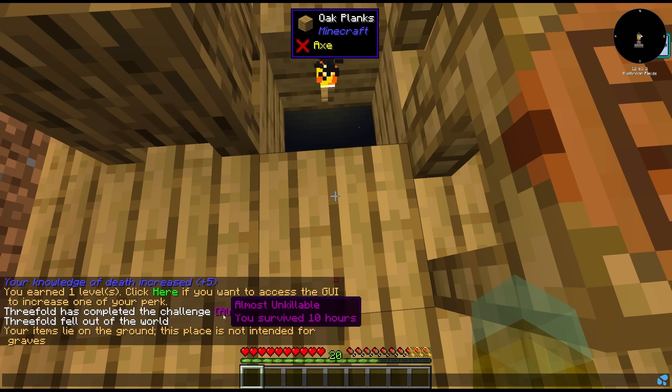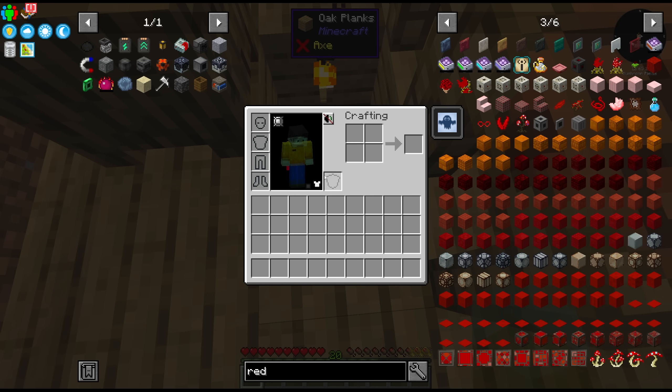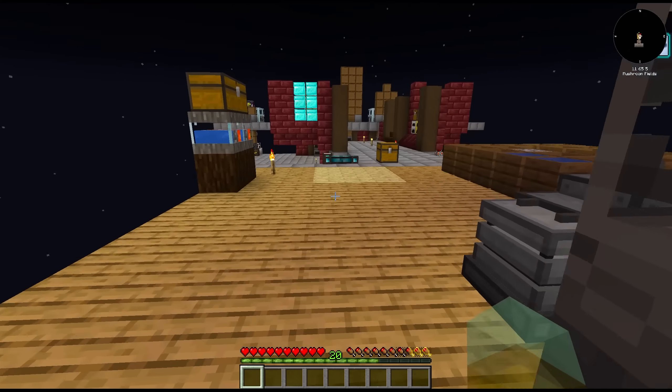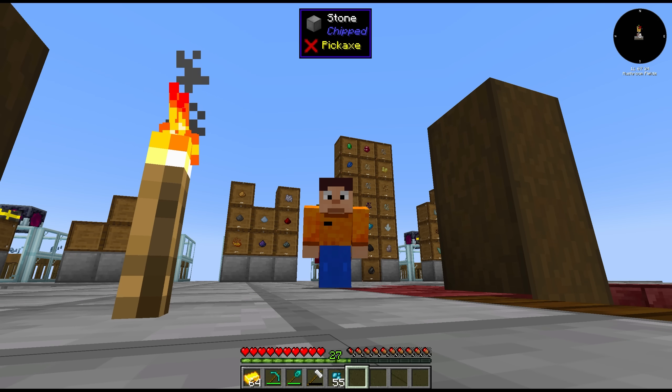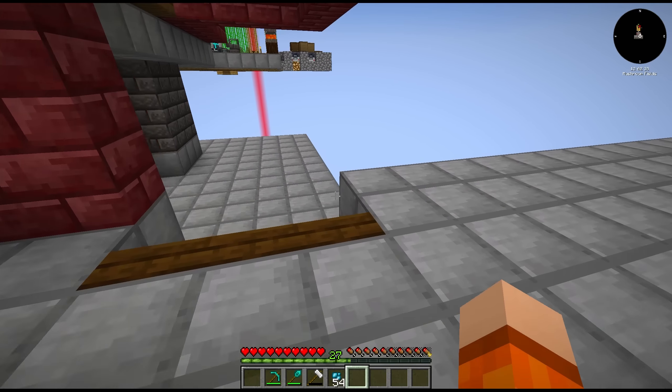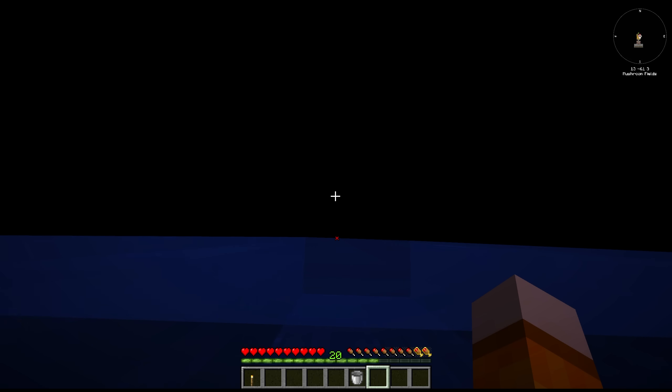I noticed in the chat that items lie on the ground — this place is not intended for graves. Does that just mean we lost everything? This was the valuable chest place — I can't believe that just happened. All right, we're back, I had to take a break after that. I went down and checked, there's definitely no grave down there, so we lost whatever we had — basically a full inventory.